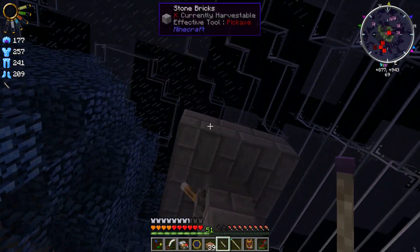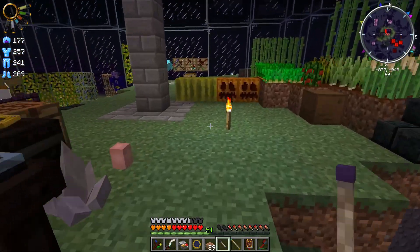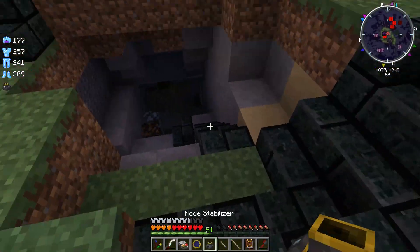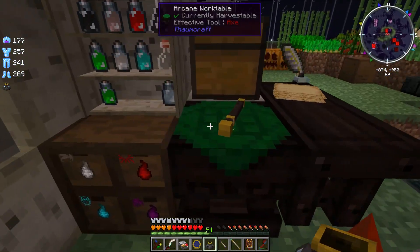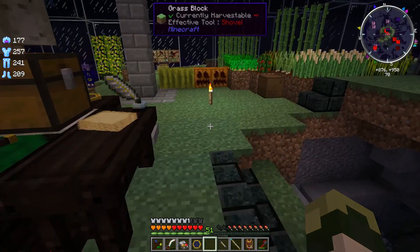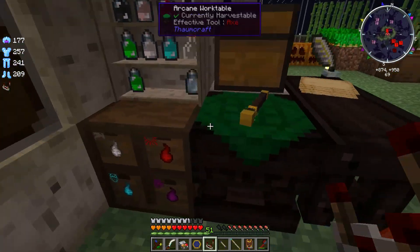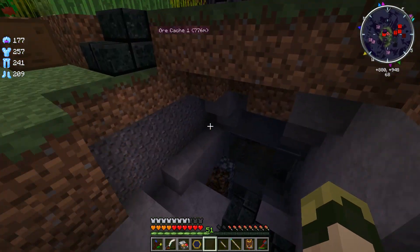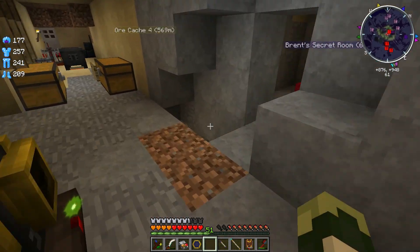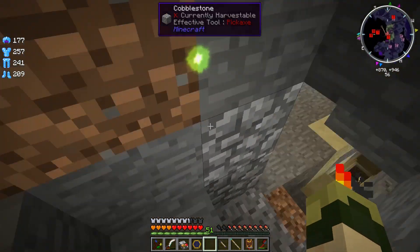Next thing coming up. You might be wondering what the heck this is, and you'll find out in a minute. But first, I need to make a thing. I've got this node stabilizer here that I picked up from downstairs in my basement node room. I want to put that in here, and I also need a redstone comparator. With these things combined, I am able to create a node transducer.